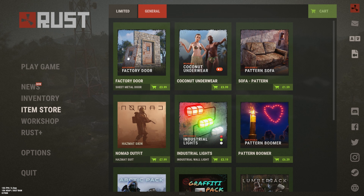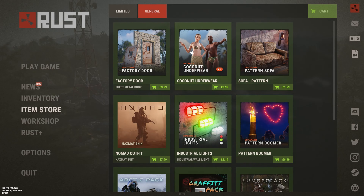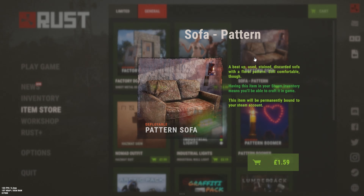We also have the Factory Door, which is definitely pay to win in my opinion — you can have a window to see through your door like a camera. Next we have the Coconut Endo, which is not pay to win but looks quite nice. For four pounds it's quite good, and I personally have the Factory Door. I'm probably getting these two.